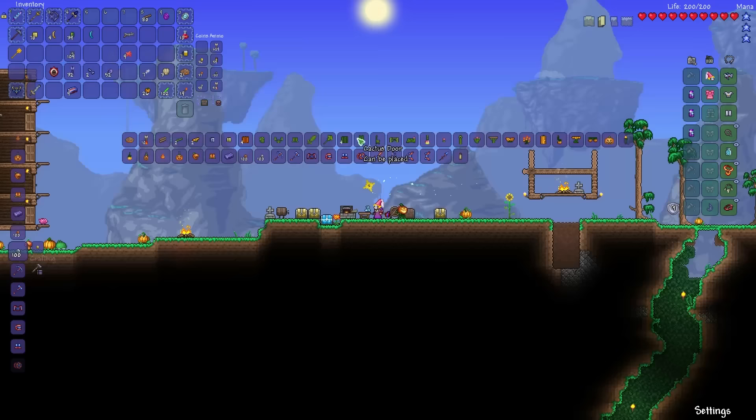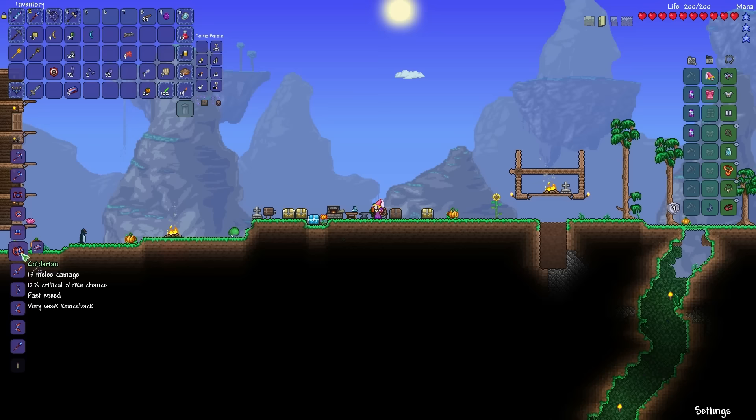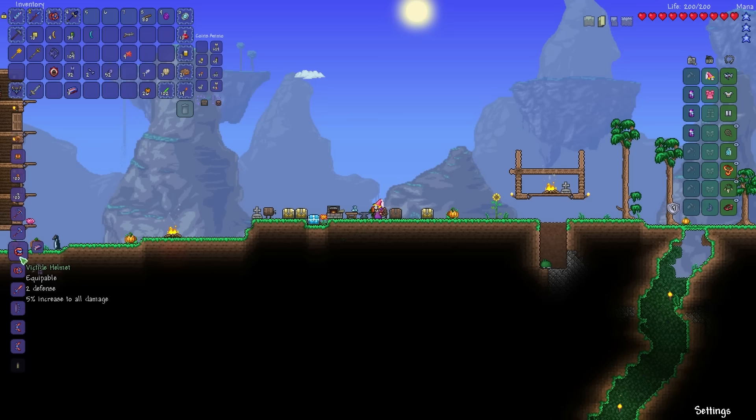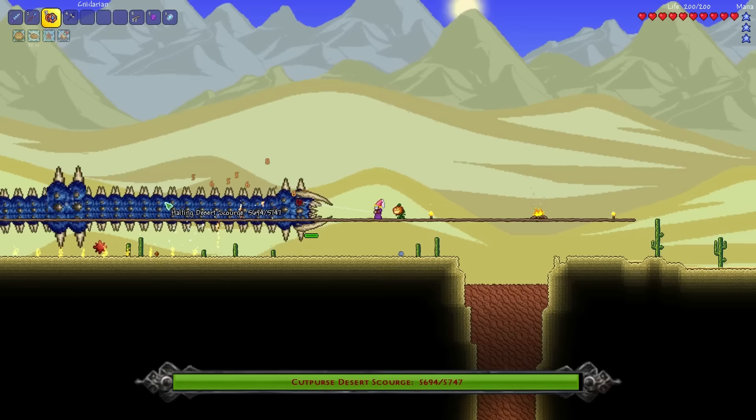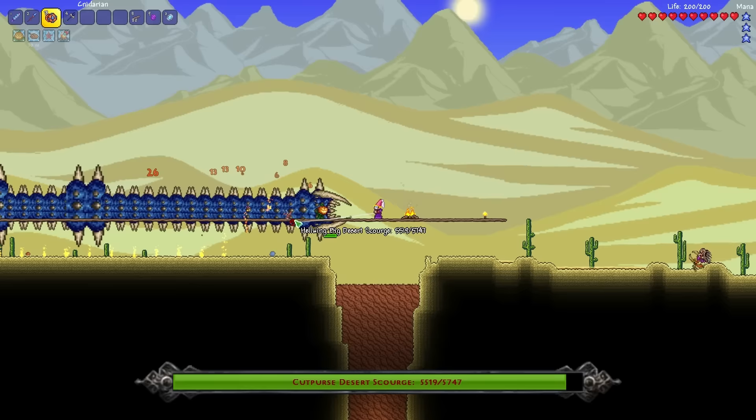The bad news? There is no bad news — what did you expect? Let's go for the Urchin Spear for now, and 4 bars are needed to craft this one. 2 bars for a yo-yo — that should be worth it. And let's also make the first piece of the Victite Armor: the Victite Helmet. Since we still have a summoning item from the last episode, here we go again — Desert Scourge.